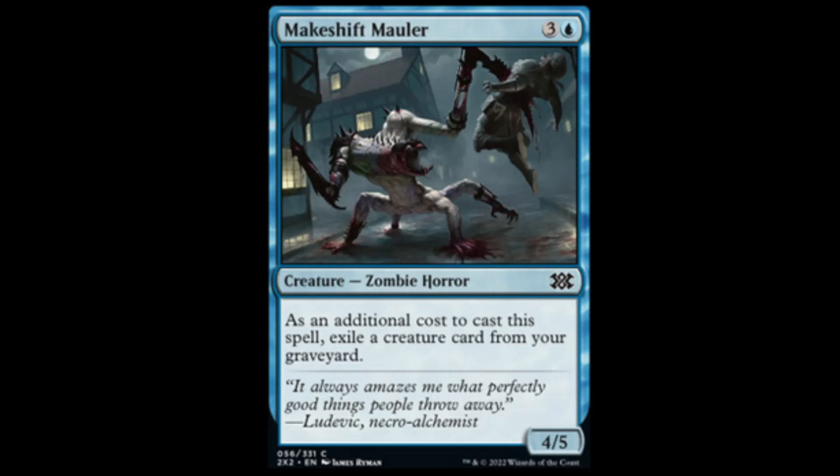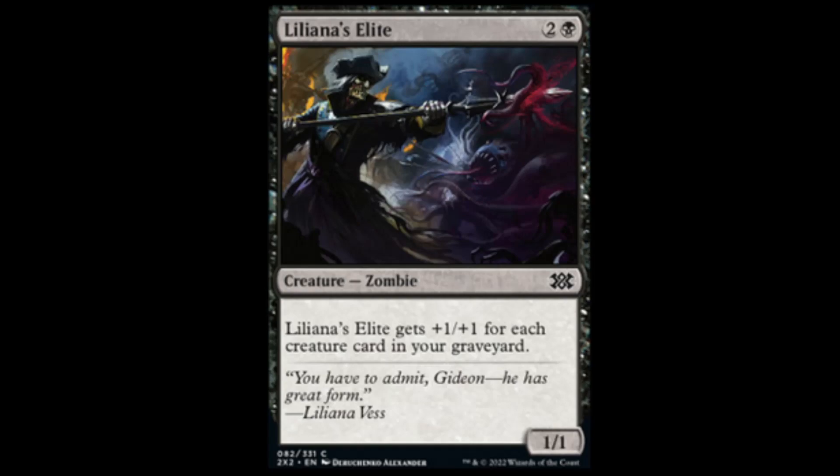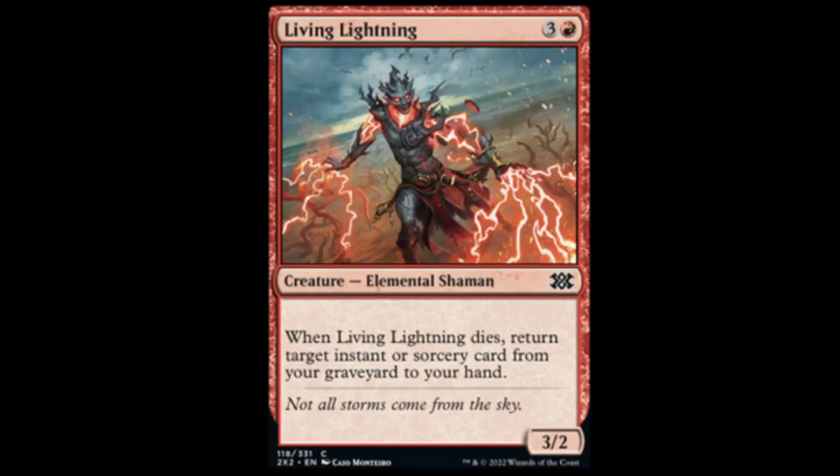Makeshift Mauler: blue and three for a 4/5. Additional cost to cast this spell: exile a creature card from your graveyard. So four mana for a 4/5 — that's basically an Emrakul-style deal for blue. Next, Liliana's Elite: black and two for a 1/1 that gets a plus one, plus one for each creature card in your graveyard — pretty good for draft. Next, Living Lightning: red and three for a 3/2. When it dies, you get to put an instant or sorcery card from your graveyard into your hand.